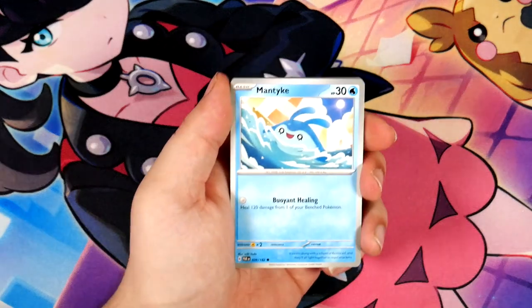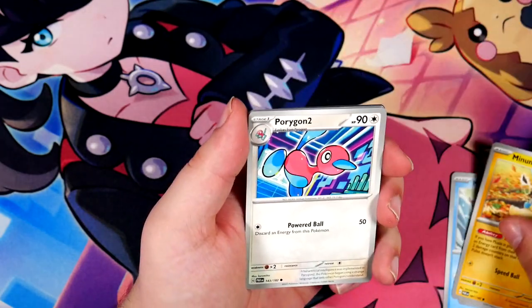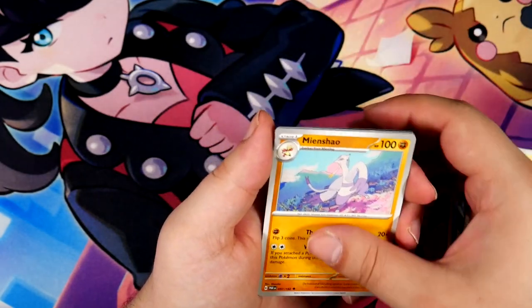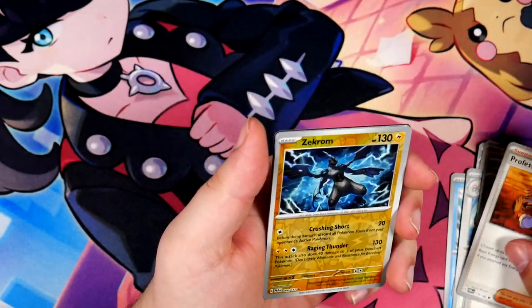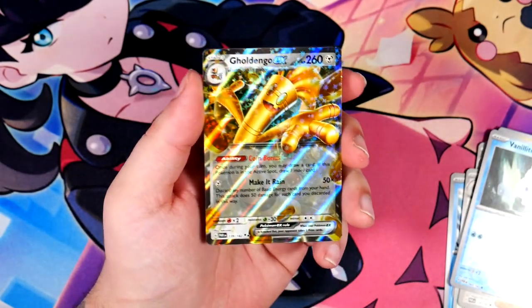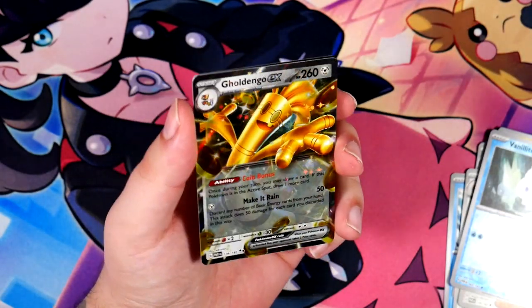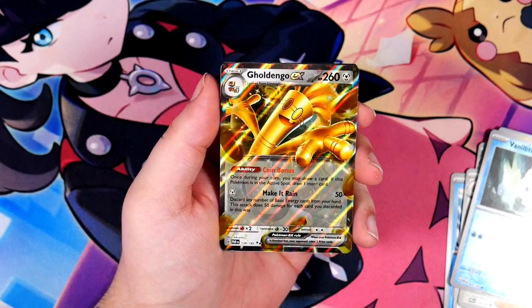Here we go — last pack. Can we get something in this one? We shall see. We've got a Minun, Porygon 2, Mienshao, a Rika, Professor Seda again, a Zekrom, a Vanillite, and a Golden Goal EX. Nice — a normal EX at the end here.